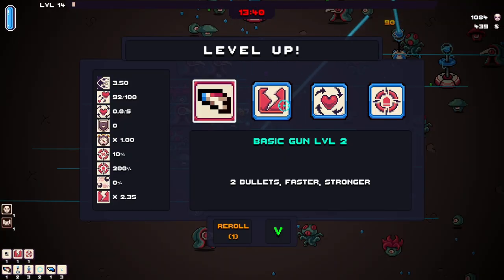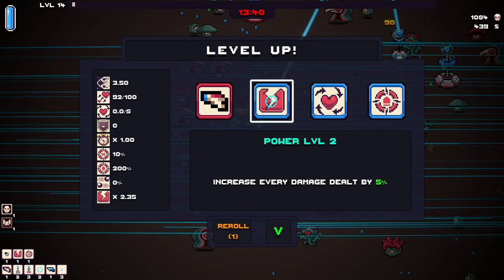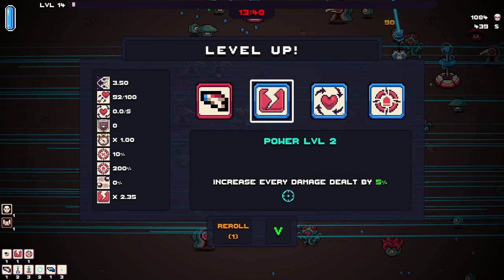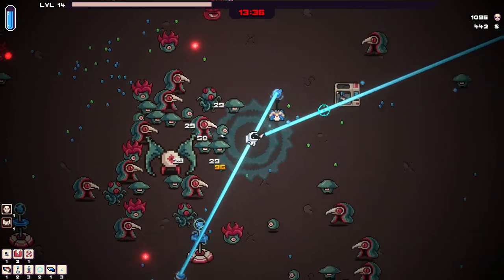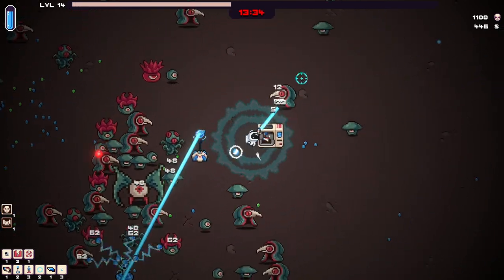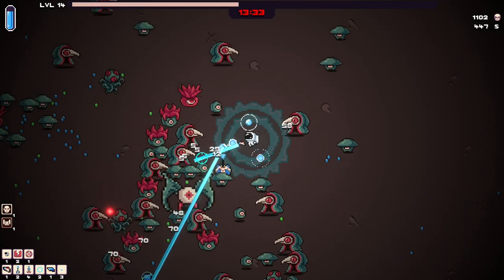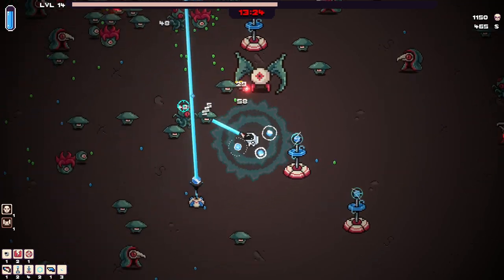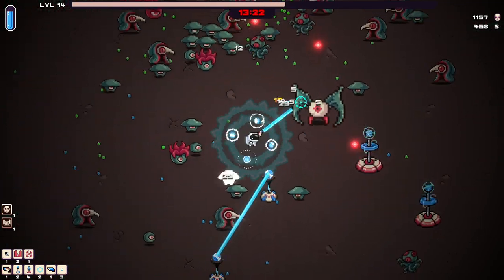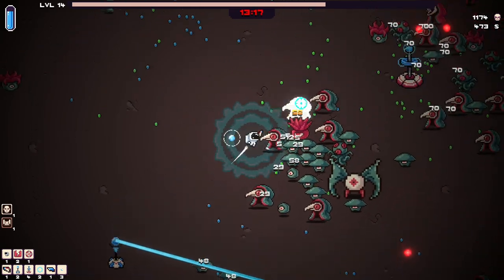Oh, I got hit. I spoke too soon. Critical damage by 20% or overall damage? Well, right now overall damage by 5% is probably better. I got to get back to that microwave. Tesla towers staying longer sounds awesome. Yeah, the towers are wiping them. My laser's doing minuscule damage compared to the towers.